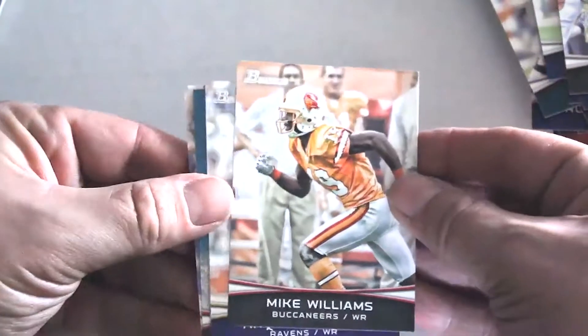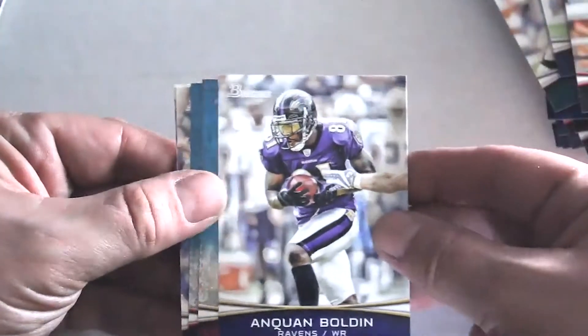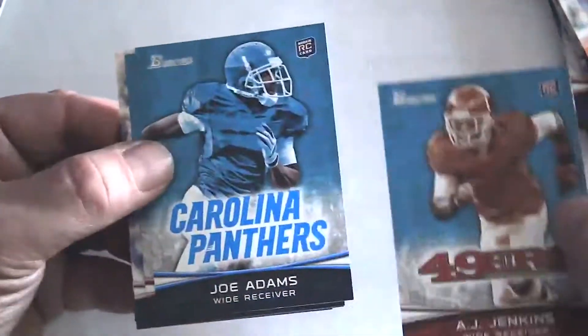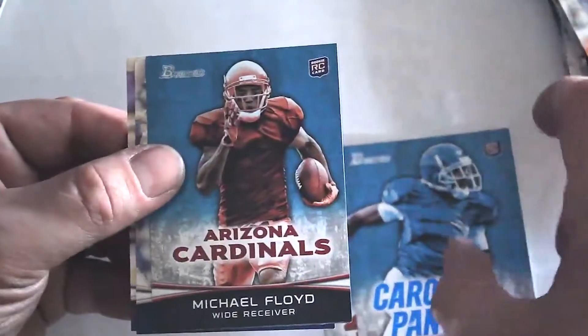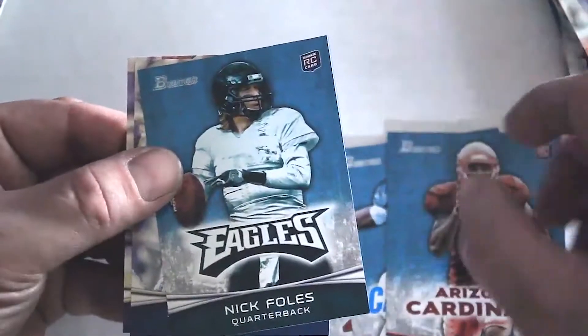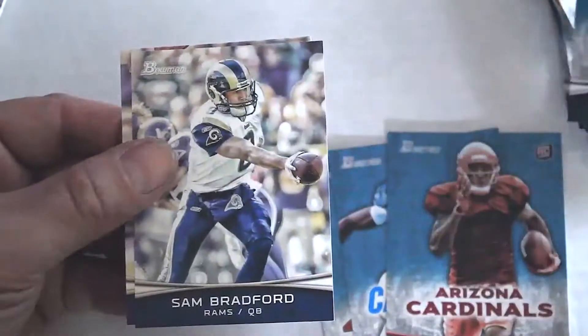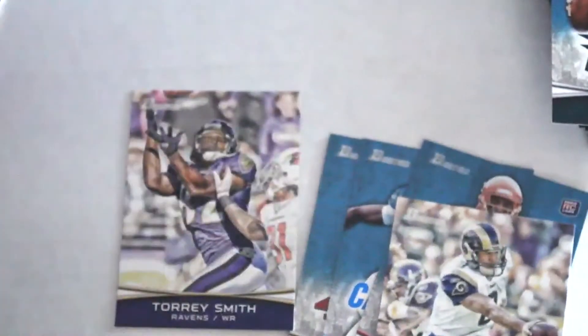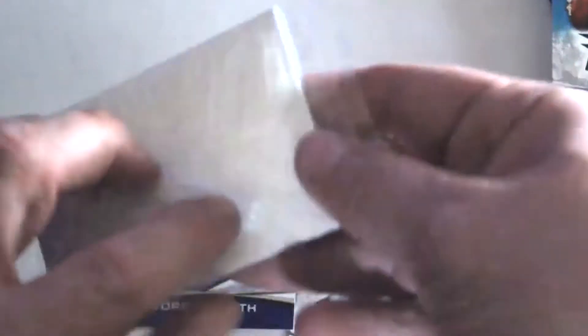We've got Mike Williams, Quan Bolden, AJ Jenkins, Joe Adams, Joe Adams, Michael Floyd, Nick Foles — there's a big rookie card out of this set — Sam Bradford, and Torrey Smith. All right, now for our rookie pack.